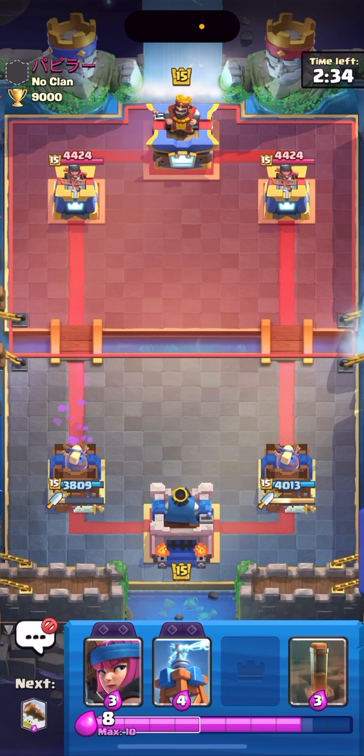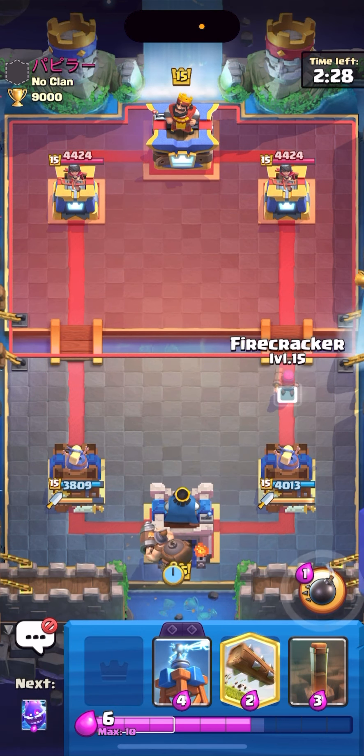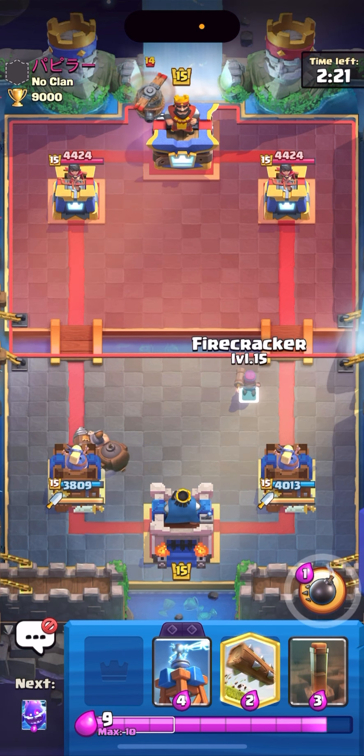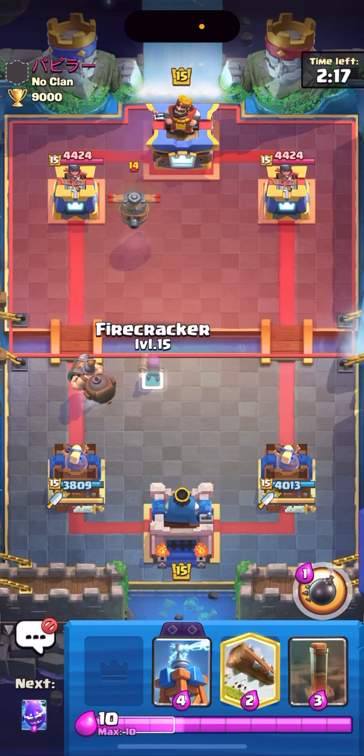The point of this deck is to have your Mighty Miner for three-card cycle — cycle hogs in the back — because it's pretty tough to get damage if you're playing against someone good who has the new tower troop. I actually just pushed up to Ultimate Champion. I think this is the latest I've ever pushed, but I got my best win rate so I'm happy with it. This game has just been very boring in my opinion.